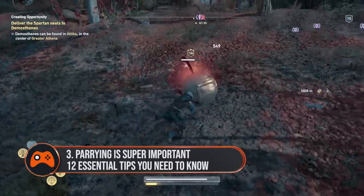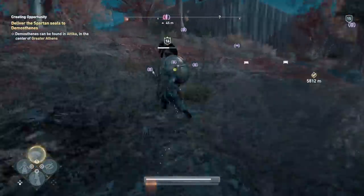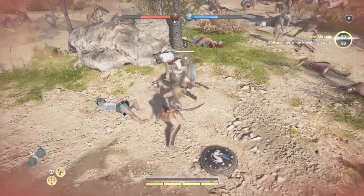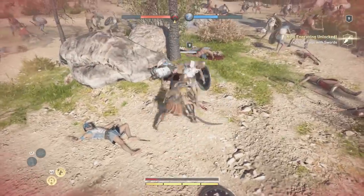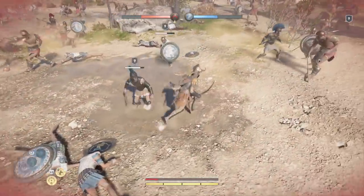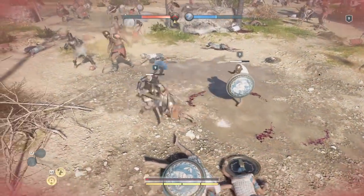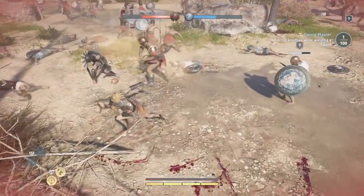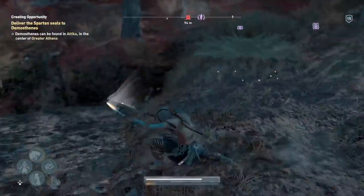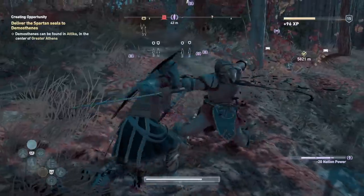Trust me on this — parrying is super important, especially in conquest battles. Tapping L1 and R1 simultaneously just when an enemy is about to hit you allows you to parry and, on a successful hit, everything apart from you goes into slow-mo so you can get in a handful of attacks before the enemy recovers. It's tempting to just dodge attacks, but that's not always reliable and isn't a guarantee that you'll completely escape the attack, as I found out the hard way. During conquest fights, most of the time you'll find yourself facing two or more enemies at once, and it really helps you prevent becoming overwhelmed if you're a dab hand at parrying. Consider yourself warned.